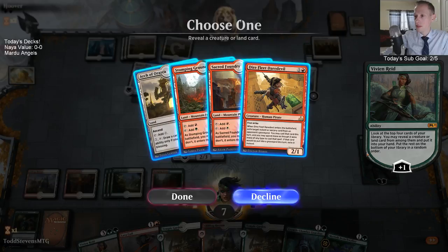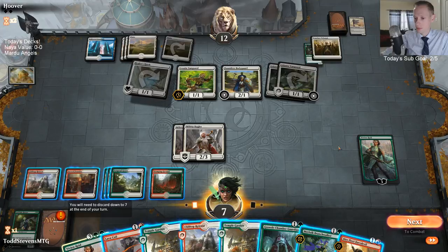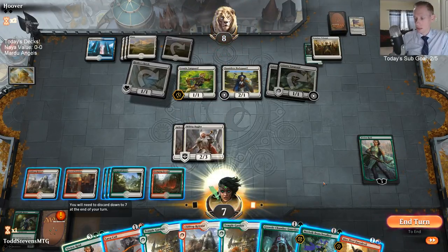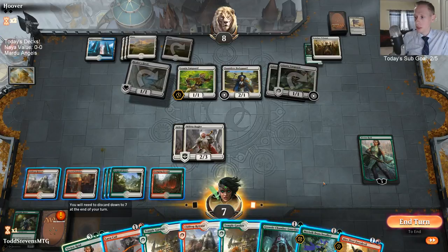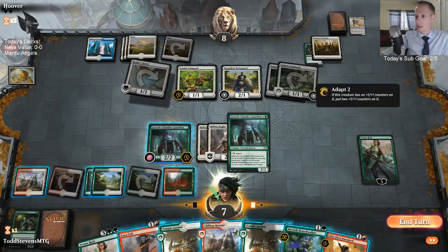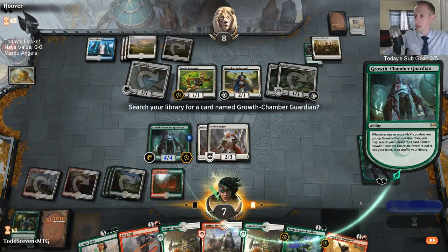I just don't need another land even though Daredevil doesn't really do anything. The Adanto Vanguard forces them to pay another four life again. We're at six mana right now — six casts all of our things. I think I would rather activate Growth Chamber Guardian's adapt ability, make it a 4/4 for the Vanguard, and go grab another one.